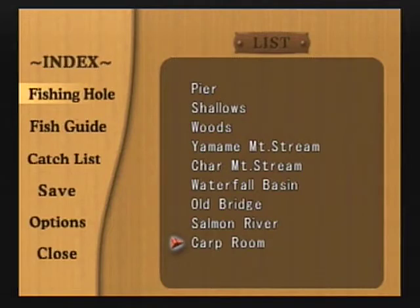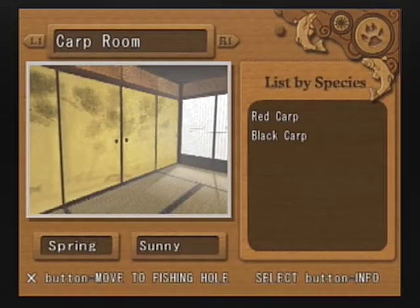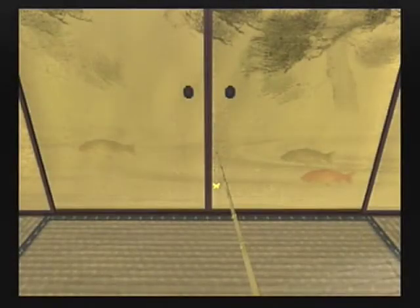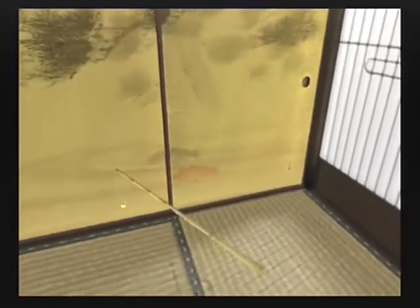So here we are back in the guide, and we've seen about the carp room — the legendary carp room. The info is interesting: 'A mysterious room known to exist, but without any established route of access.' This is a tradition in the Real Fishing series. Real Fishing 2 has what's called Panda Lake — once you've unlocked every fish species in Real Fishing 2, you can visit Panda Lake as a kind of silly bonus level. This is the silly bonus level of this game.